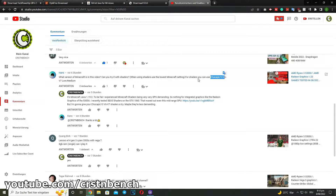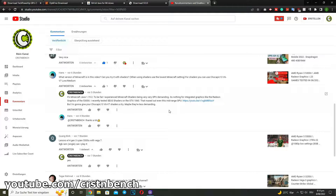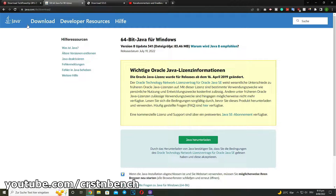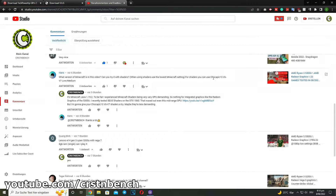Instead of SEUS, I already installed Minecraft on the system, along with OptiFine and the latest Java version. So I'm now going to download this shader pack and we are going to jump into Minecraft.